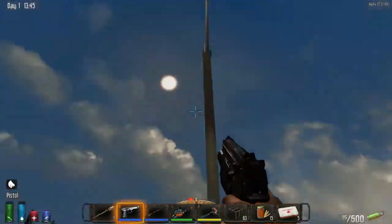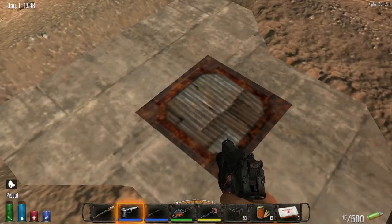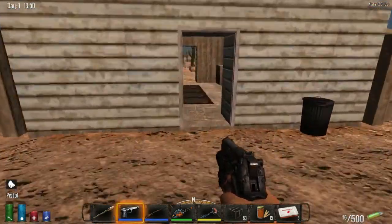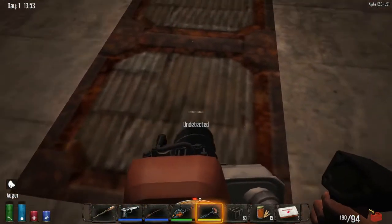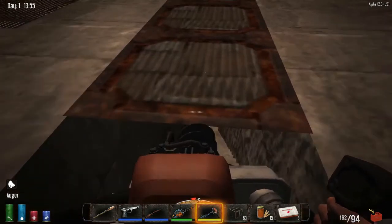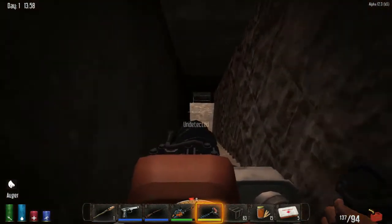You can see we got that little lamppost, we've got a little hole over here which is made out of cement, which is different. This is gonna be the air vent piece here. And then over here, we take a look at these sheet metal pieces — you can bust through the sheet metal and it's gonna have a super secret surprise underneath it.